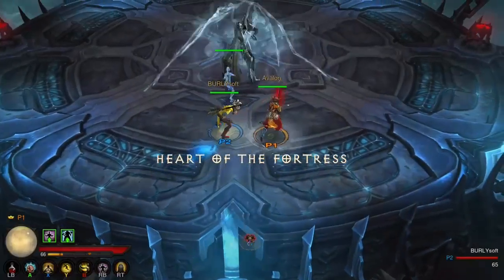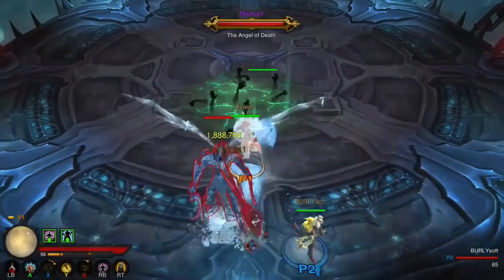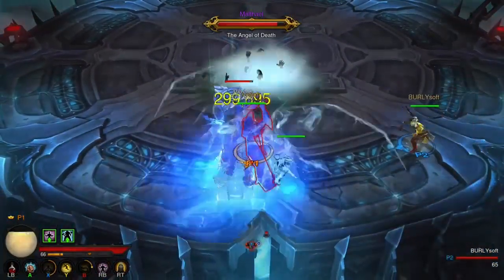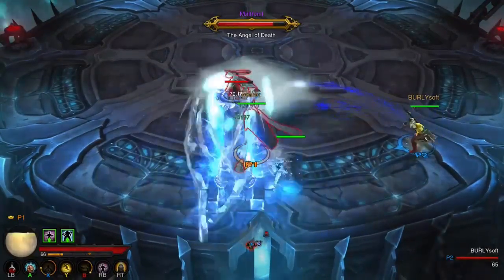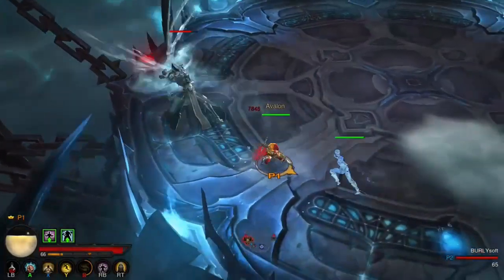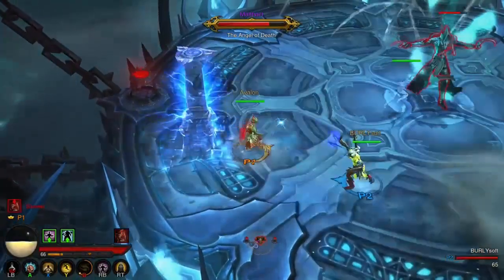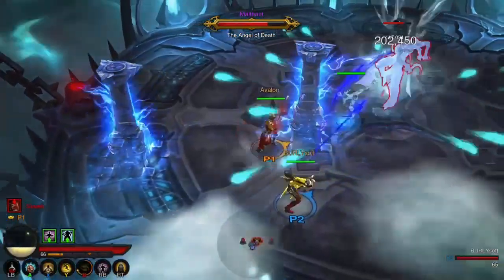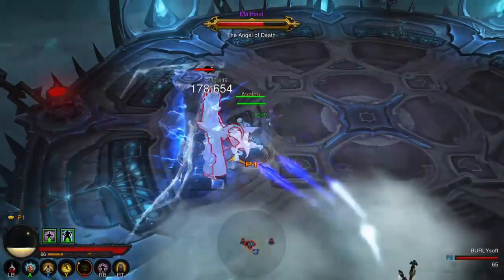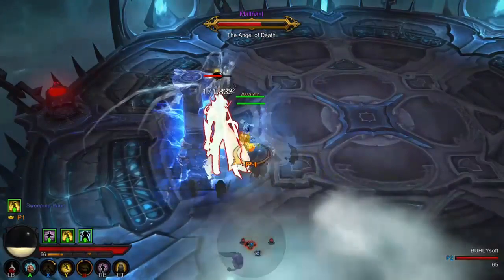So Maltheal, the Angel of Death, is located in the heart of the fortress, and he has a lot of lightning-based attacks in the first part of the fight. If you get too close to him, he will use those abilities and do area-of-effect spells. He'll also charge across the battlefield towards you, and he'll also launch out slow-moving missiles of lightning damage occasionally throughout the battle as well.